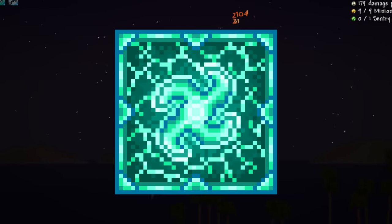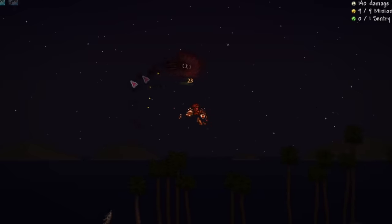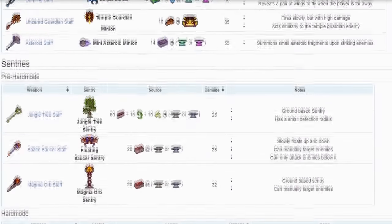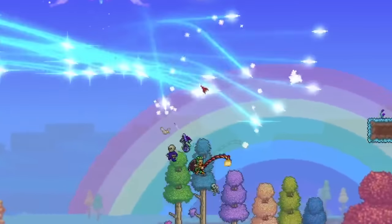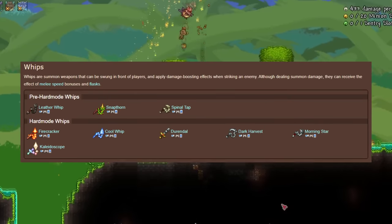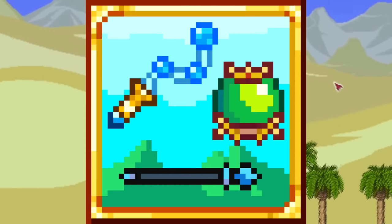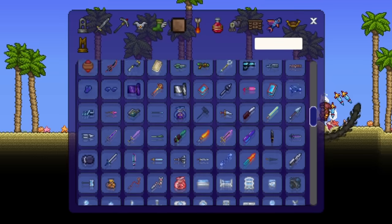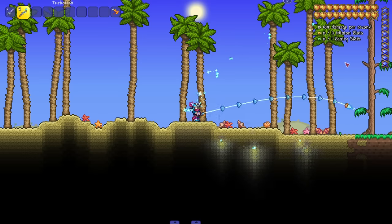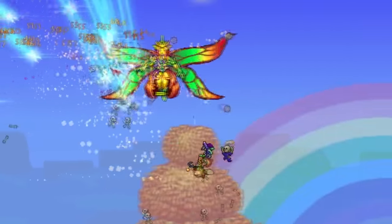The next mod we're adding is the Storm Diver's Additions mod, a content mod that adds tons of items, armors, and accessories. It adds more regular summoner weapons throughout progression, and the main thing we're getting from it is more sentry weapons. After that, we want more whip options. Vanilla Terraria did well filling out whips, but you could always use more, so we're installing the full collection of United Mods.